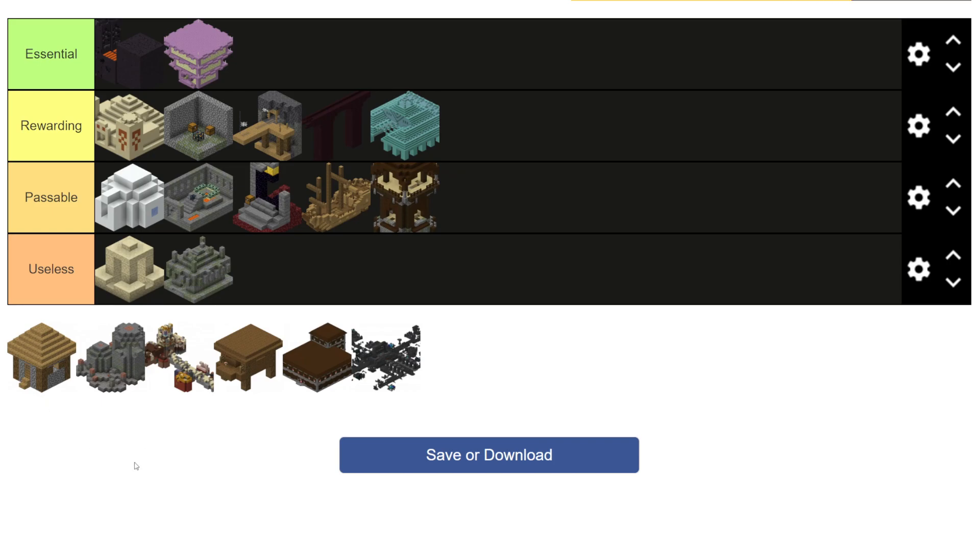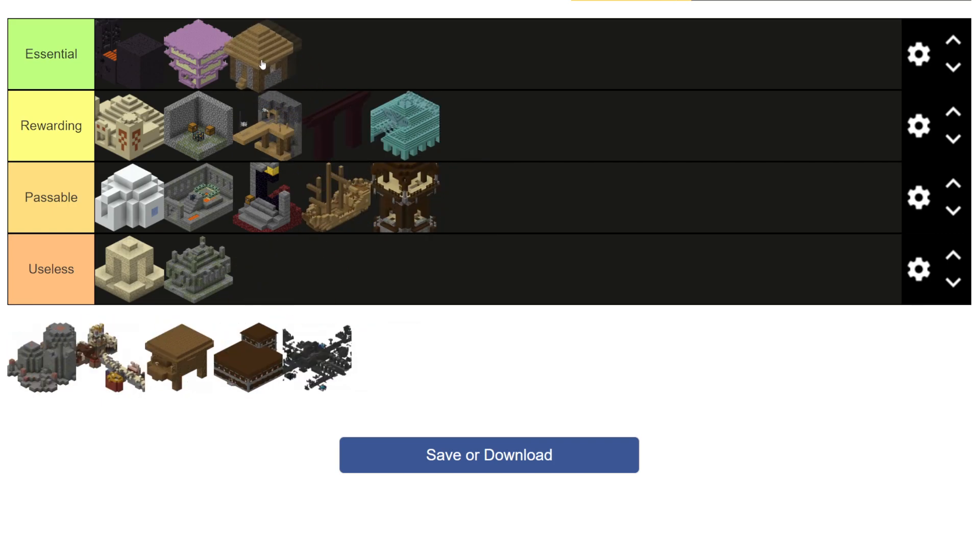Next up we have Villages. And oh my gosh, Villages are ludicrous — they are insane. The amount of value that Villages can provide you is quite literally game-changing. Without Villages, the entire game of Minecraft would be completely different. The progression system as well as speed running would be completely altered. With all the trades that you can do, all the loot that it provides you — whether it be gear, iron, food, etc. — no matter what kind of scenario you're in, these structures give you a trampoline boost in your world towards whatever goal you're trying to achieve. And because of that, they might single-handedly be the best structure in the game. They're going to go in the essential tier.